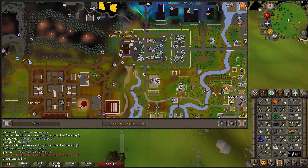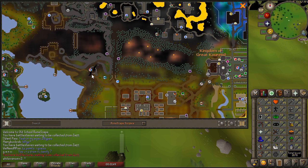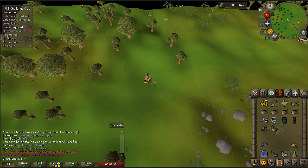The easiest way to get there is the fairy ring DJR, and we will be running right here to this rowboat, because we'll be going to this island. DJR brings you right here — run west to this dock and you'll take this boat to this little island.